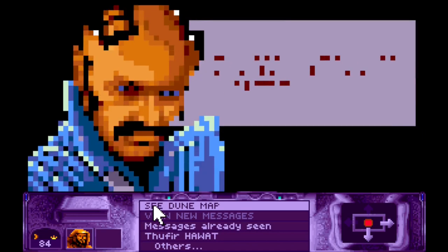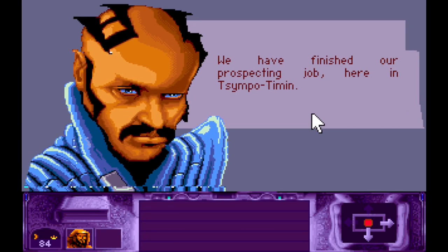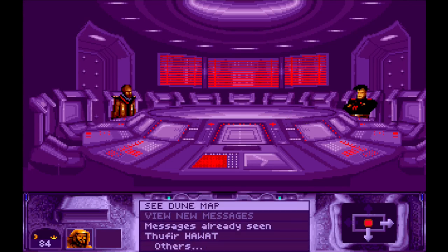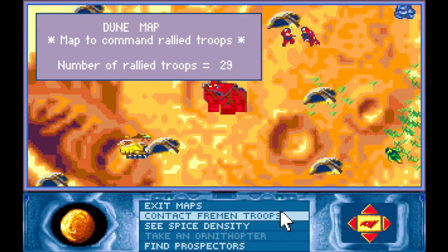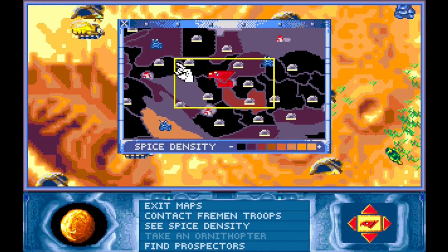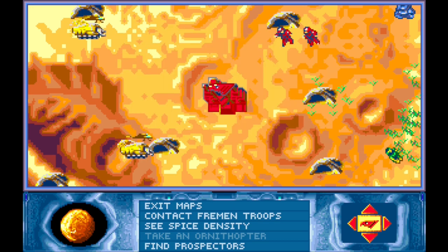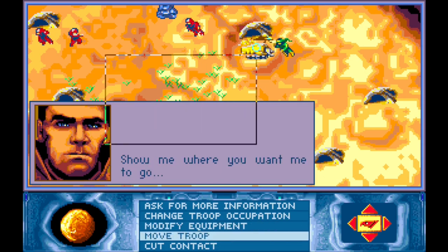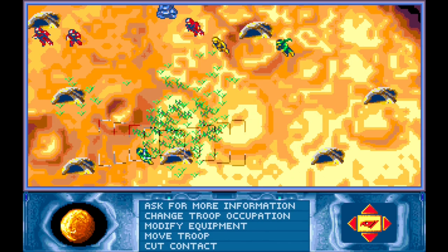We're getting a message - we've finished our prospecting job. There's hardly anything there, so I think there's a harvester here. Let's get them to mine there rather than there because that's more productive at the moment. Let's contact them - can you move to this one please and get a little bit more spice out of there?